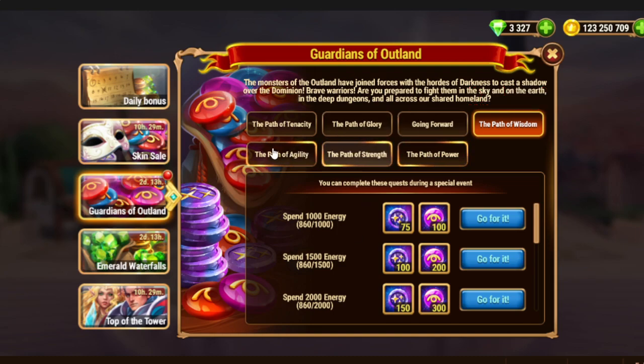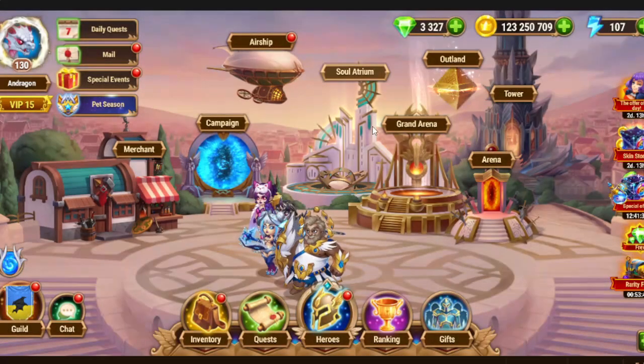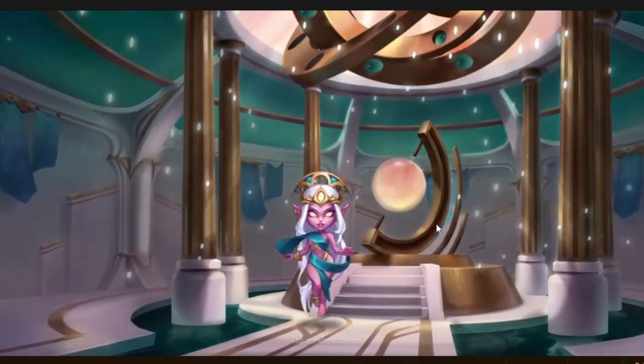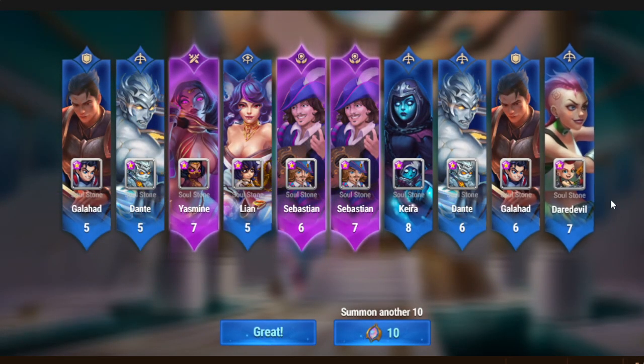After that, we proceed to souls — souls of heroes. Once again, if you saved some dolls, then probably they can help you. But as for me, the easiest possible way is to go to the soul atrium and do some summonings. After you complete those summonings, you get a bunch of souls which aren't so hard to obtain.